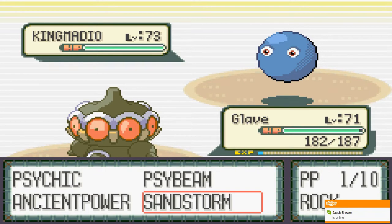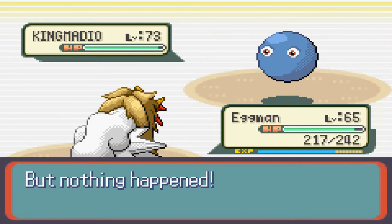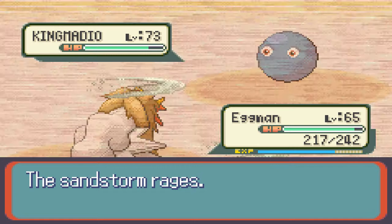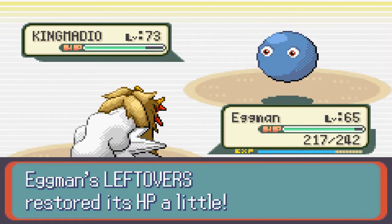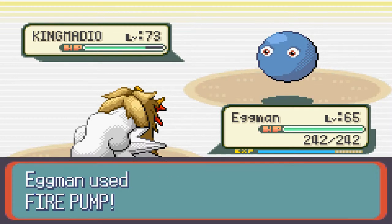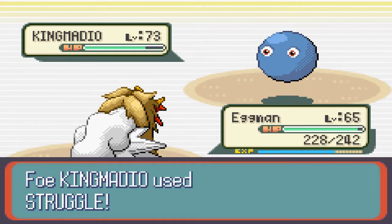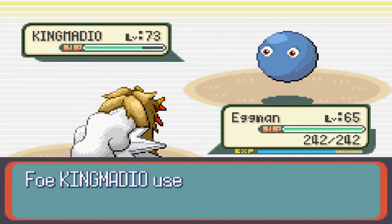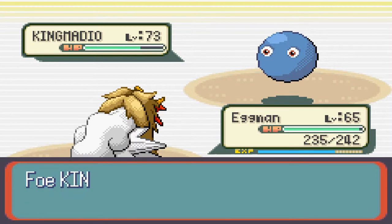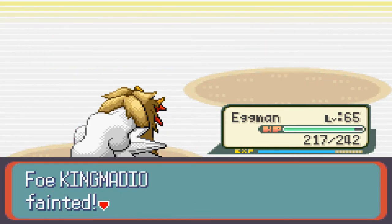I legitimately have to struggle my way through this because of the full restores. But this will also mean he won't have any full restores for the rock lobster, which is good. He also doesn't have toxic anymore, which is good. Now he's struggling so he's gonna take recoil damage — I'm gonna be a step above him. And then he gets one-shotted by my struggle.